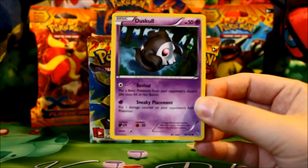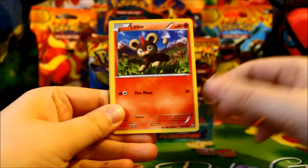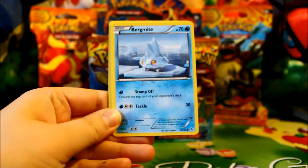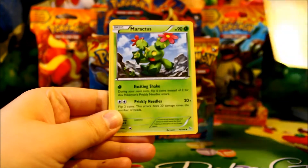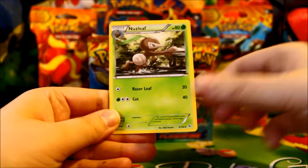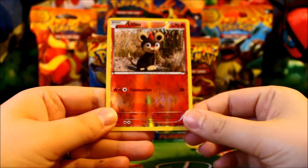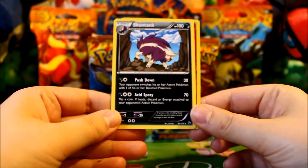Pack one: we have Duskull, Lolito, Sandile, Bergmite, Stunky, Maractus, and Nuzleaf.